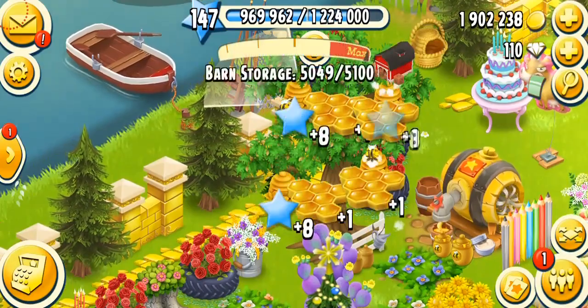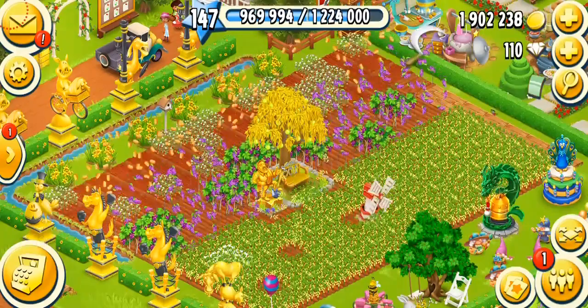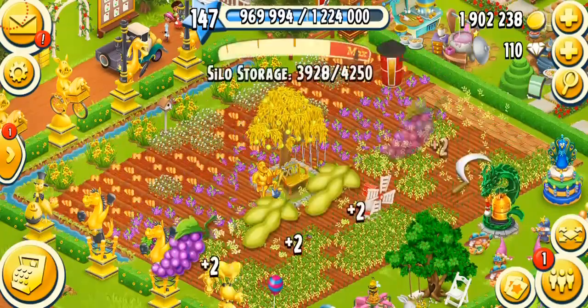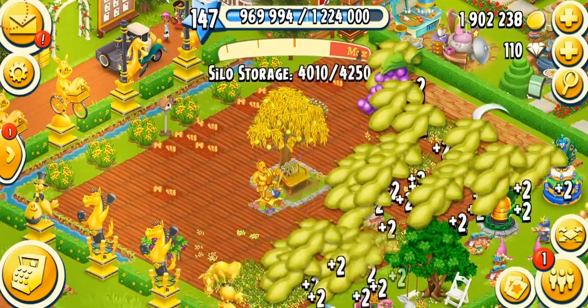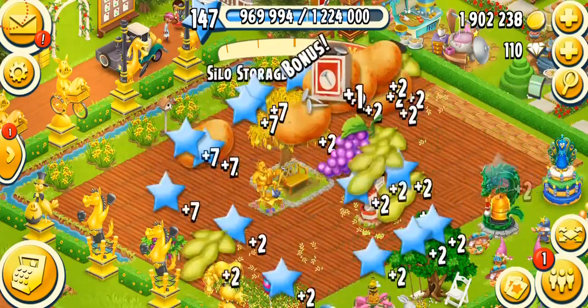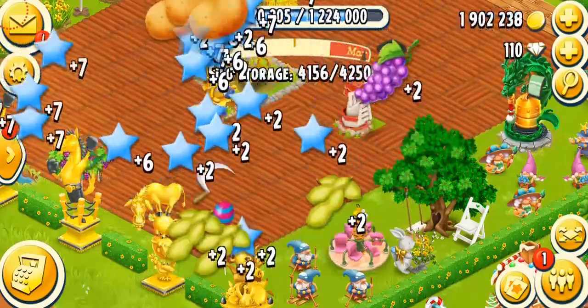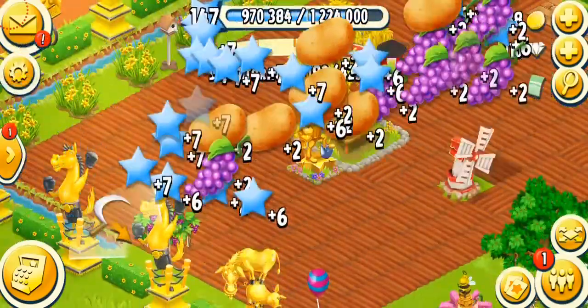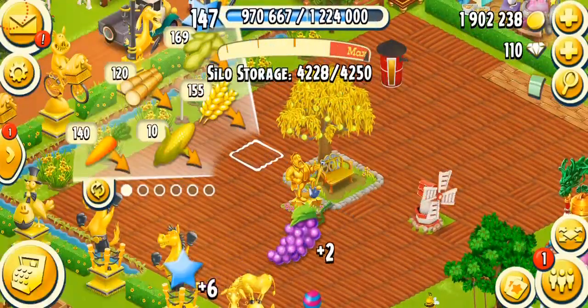So let's start the game by harvesting these honeycombs, and I'm about to harvest some of my crops. Let's do the crops first. Oh, and I got a plank — that's cool because I actually need planks and a nail as well. I'm always running short on planks and screws. Like everybody has different rare items in the game; for me it's planks and screws basically.